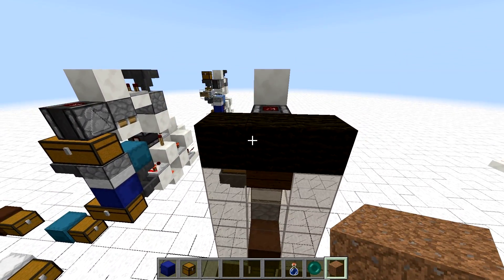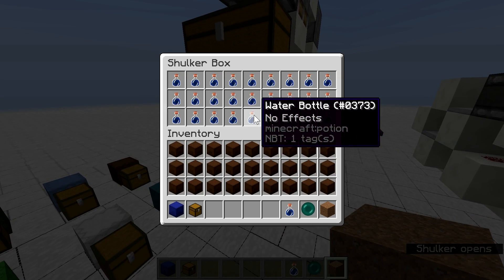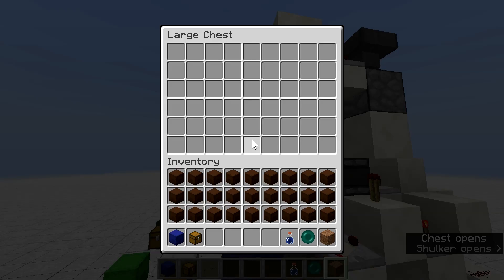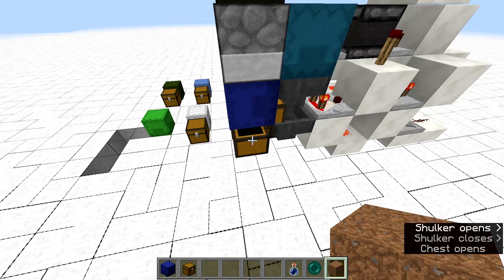The entire contraption works simply by us taking items from that chest. If we take items from that chest and it gets empty, the new shulker boxes will be unpacked. We have the shulker box storage up top, and then empty shulker boxes land in the chest below.